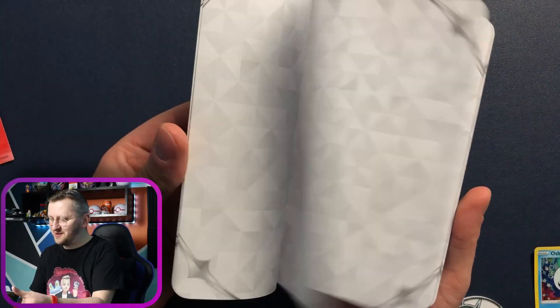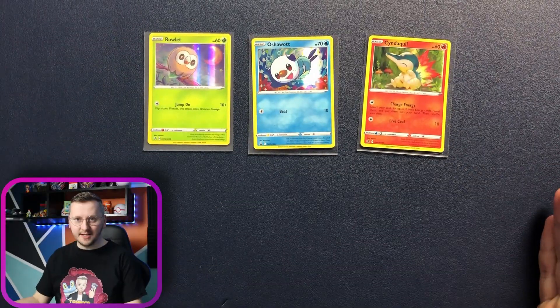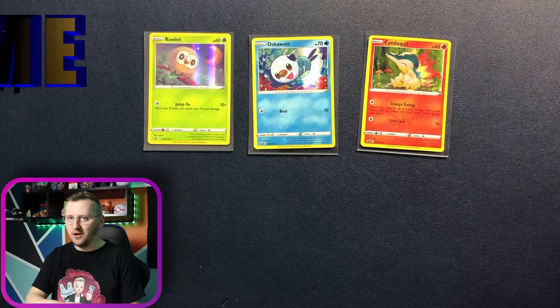And a notepad — this is a different notepad. This is nice and quite cute, I really like it. Alright, our starters are in the Hall of Fame.